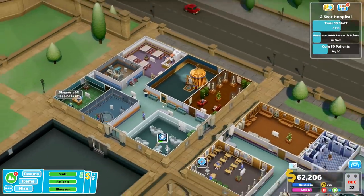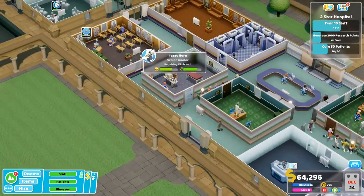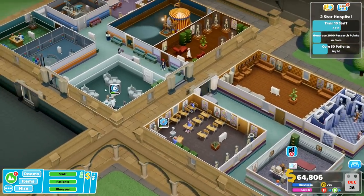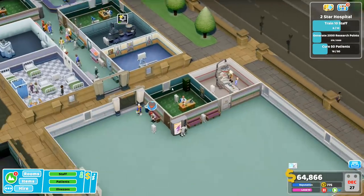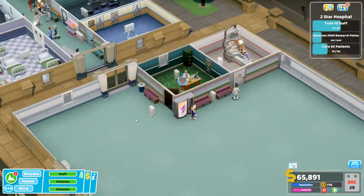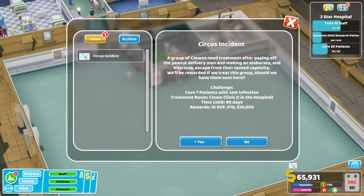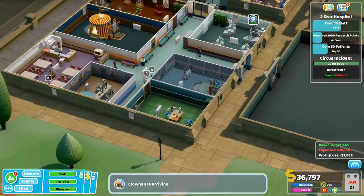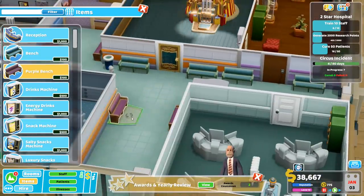Carry on. Some of the queues are still pretty long. This room has a queue because we are currently repairing. Training is underway, research is going well — we are almost at 50%. What's going on with you? Health low and bored. We should do something about boredom — there is a magazine rack on the left side. Circus incident — we can handle that, we got one clown clinic in the hospital. We should be able to handle that.